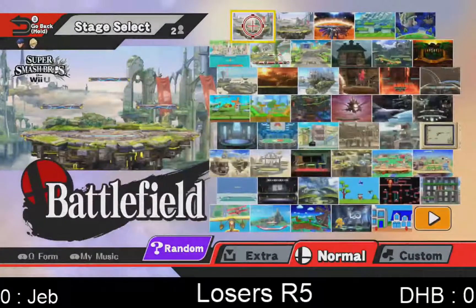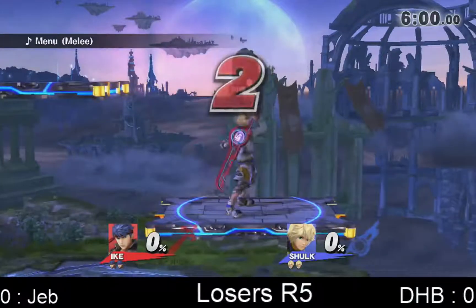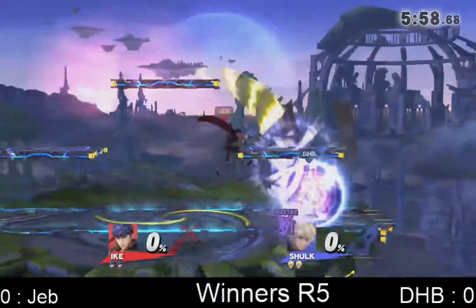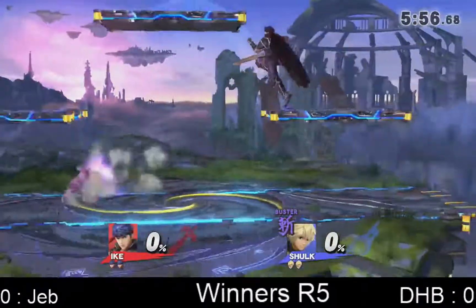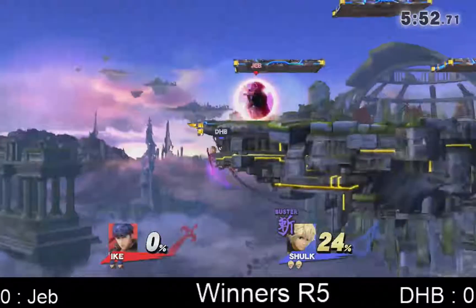Alright, let's get into the match. Jeb, an Ike player, versus DHB. This is winners round 5. This is DHB, the god, versus Jeb. We got Ike versus Shulk here — sword versus sword. Ships a ton of damage versus a ton of damage.